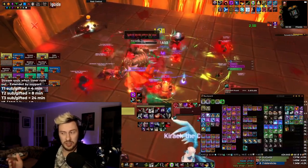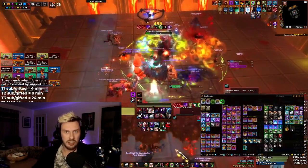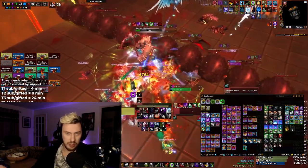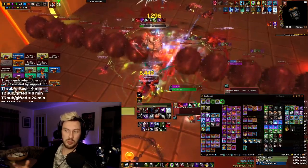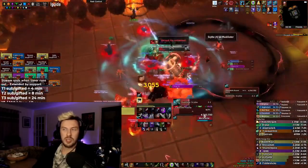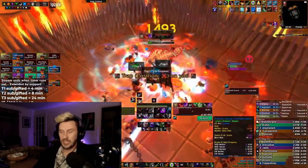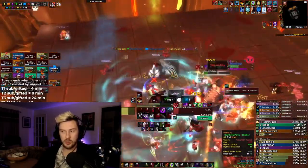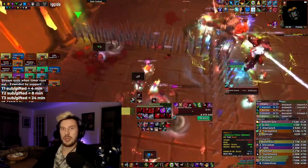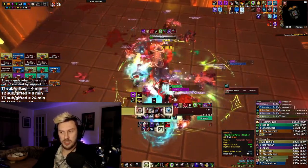Regarding Vanish, just use it on cooldown outside of Shadow Dance — you don't want to use a Vanish Shadow Strike inside a Shadow Dance since you can already do that. Usually in the opener it will fall between your first and second Shadow Dance. For Shadow Blades — your big 3-minute cooldown — you probably want to bang it with Symbols, and make sure you bank close to two Shadow Dance charges for that as well.